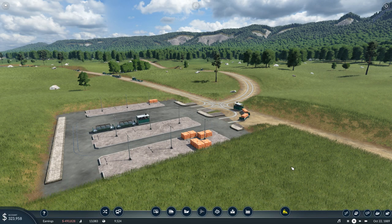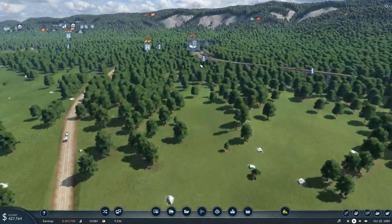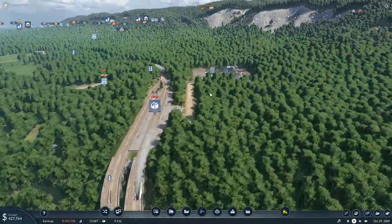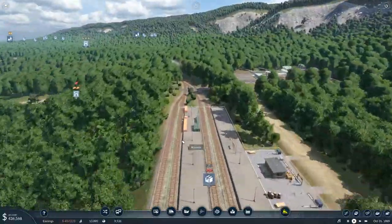Hello everybody, Minnestorm here, welcome back to Transport Fever 2. In the last episode, we set up this new road here to transport bricks up to our train station here, so they can be loaded onto trains, which we modified to be able to carry bricks.